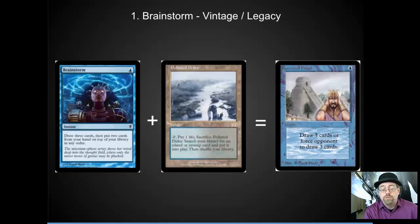The number one spot: Brainstorm with Fetchlands. I did a video a while back on the best one casting cost blue cards, and Brainstorm was at the top of the list. Because with Fetchlands, you can really turn it into Ancestral Recall — you get to get rid of the two bad cards you don't want and get yourself three cards off of that one card. This combination is probably the most broken combination in Legacy and Vintage. It's one of the reasons that Brainstorm is restricted, and I'm slightly surprised it's not banned in Legacy, although it would hurt my heart a lot. The card is so skill-intensive — learning how to play Brainstorms with Fetches is definitely a high-skill play, and that's what I really like about Fetchlands.